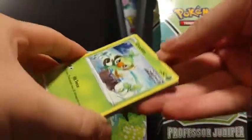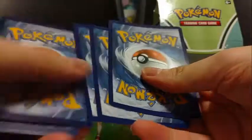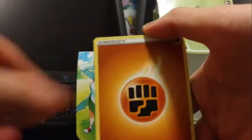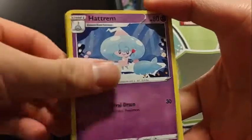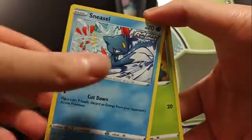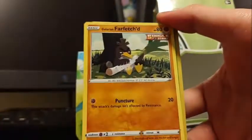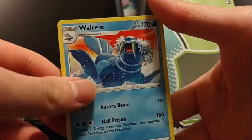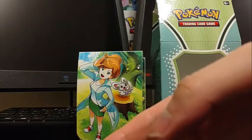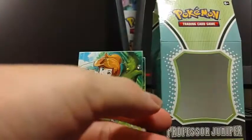Let's hope for better than those Marnie pulls that I've gotten — I don't remember if I've uploaded that or not, but they were not good pulls. We got Fighting Energy, Kakuna, Path to the Peak, Hattrem, Grookey, Sneasel, Weedle, Castform, Galarian Farfetch'd, Reverse Touckey, and a Wall Ring.